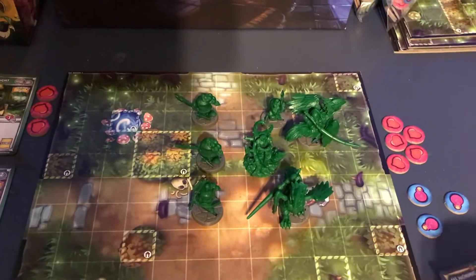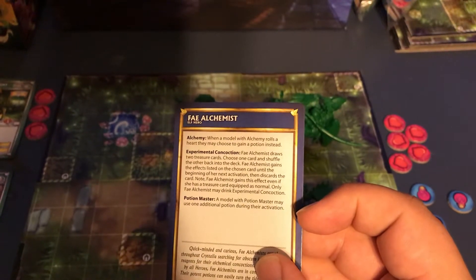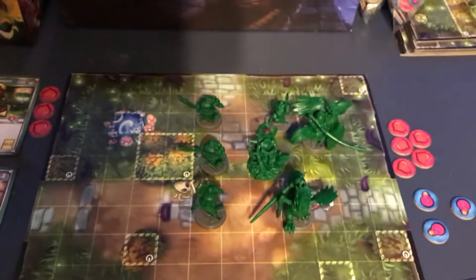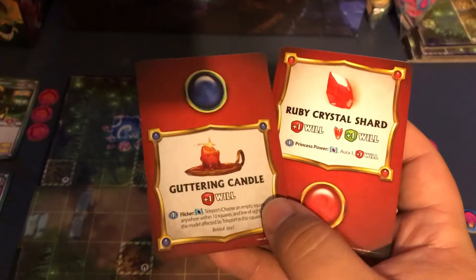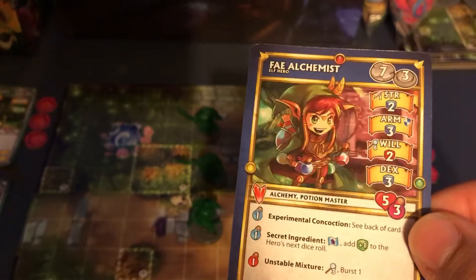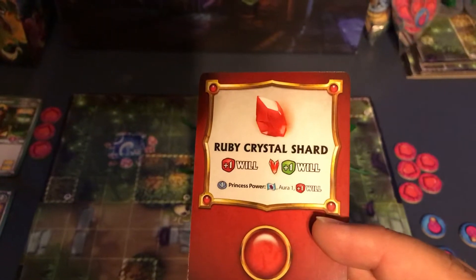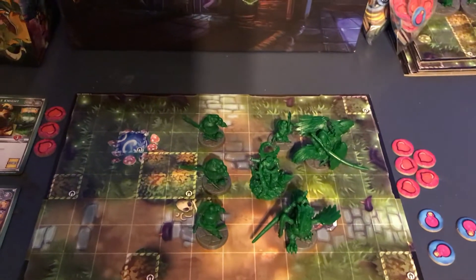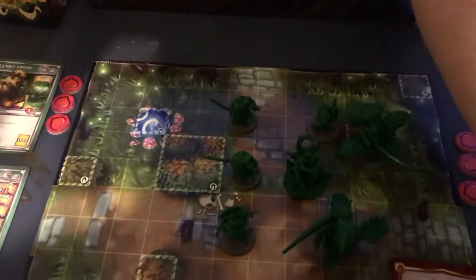She gets to basically pull into the treasure cards — the red ones or the blue ones. I think you get to pick from anything, and she gets to look at them and see which one she wants. That'll give us one will, or two will if we are the same affinity — which we are, those two red crystals down there. So we will take the Ruby Crystal Shard. We're not going to get that princess power, but that'll help us out in the long run, so I'm going to add that on there and put the other one back in the box.